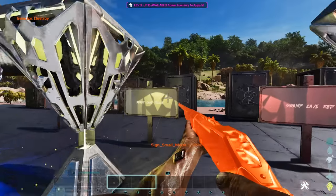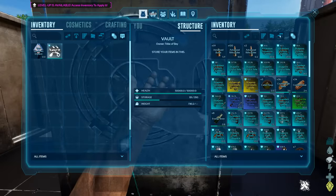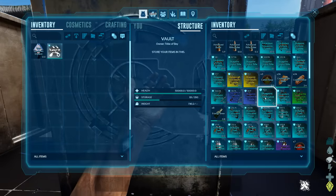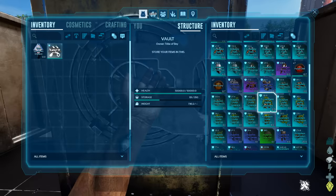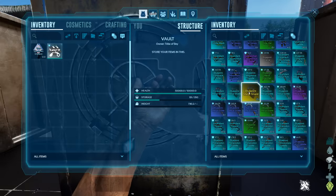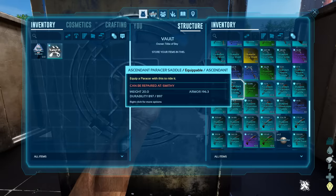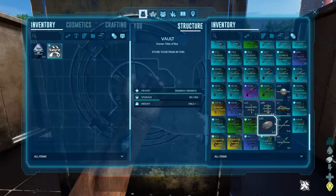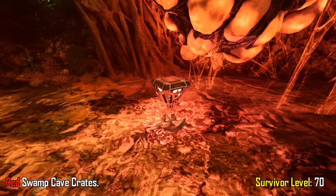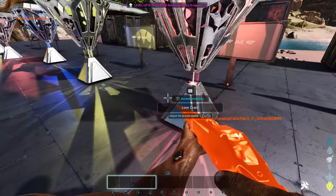Swamp cave tier 2, the yellow crate — loads of bullets, allosaurus, anky, assault rifles. This one's looking much better: crossbows and blueprints, fabricated pistols, flak armor, ghillie armor, fur armor, longneck rifle and blueprints, metal sickles and blueprints, iguanodon saddles, paracer saddles, shotguns, daedon saddle and blueprints, and 10 stone.